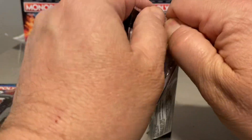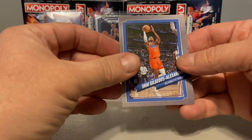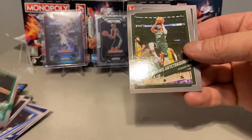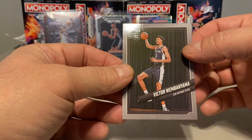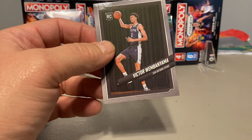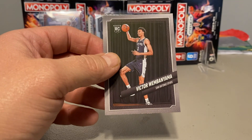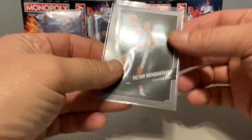Let's see what this booster pack holds. I don't even know what this is. Let's see what kind of cards are in here. Steph Curry. Alexander. Jokic. Durant. Tatum. And Tukupa. Really? I think this was a pretty goddamn good box. I don't know if you get a Wemby in every box, but I'll take it.